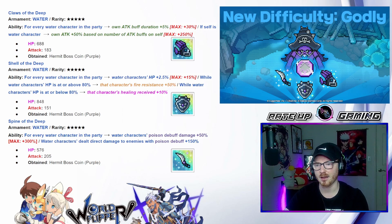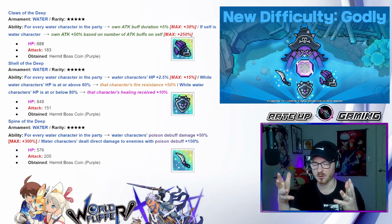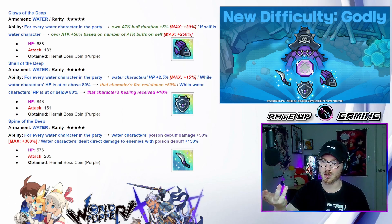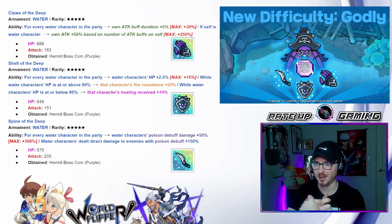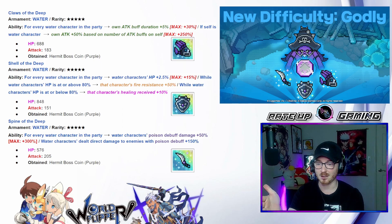The Claw gets you attack up to 250 just on yourself, and it increases the durations of attack buffs. Units like Sonia and Selene gain bonuses from being buffed, using those buffs to increase damage output and hit count. Selene extends the duration of these buffs and they just keep extending that damage. Now you're getting something that increases it by such a drastic percentage. The one I'm most excited for is the Spine of the Deep — increasing water poison, direct attack, and skill damage all at once. That team has needed this so bad, and now that these are coming I'm very excited to rebuild those teams and see what they can do with these huge power spikes.